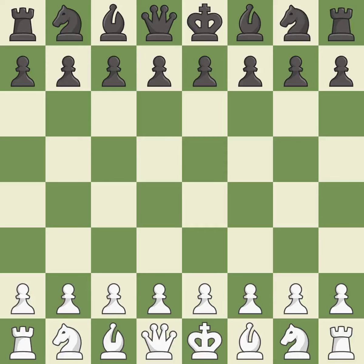Rui Lopez opening, Berlin Defense, 4.d3 Bc5. Balanced — neither player ever had an advantage. That game was pretty competitive. Black had a good opening, but white was on another level. Black capitalized on their chances in the middle game.